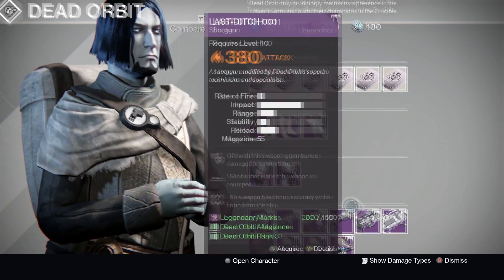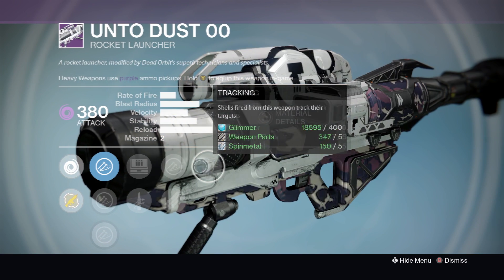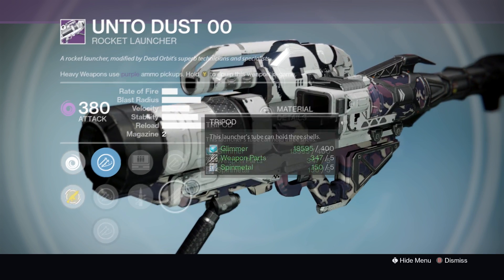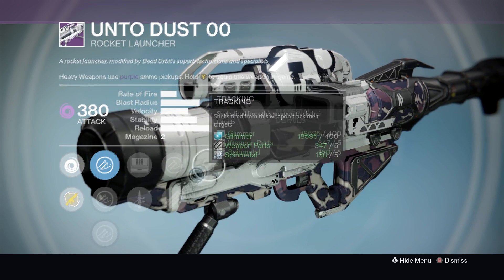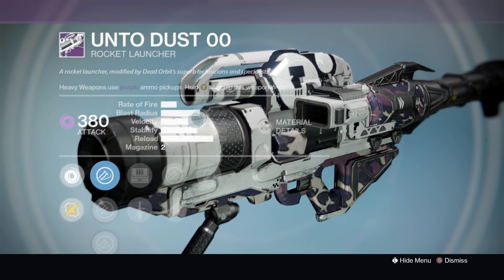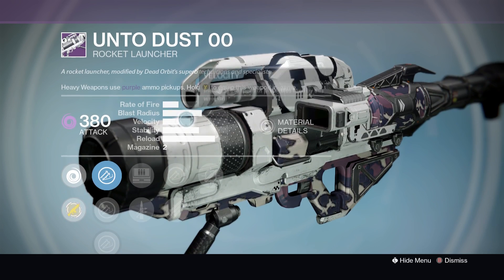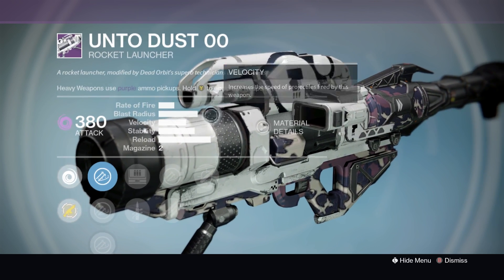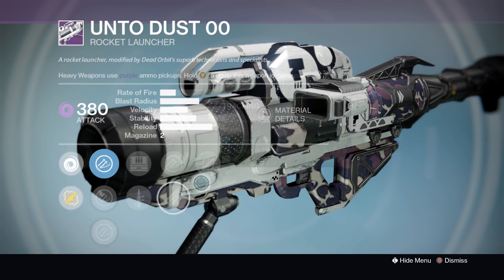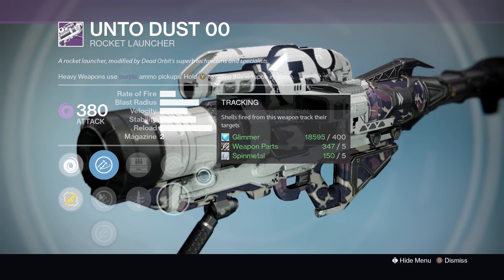Next we have a pretty decent rocket launcher. It has Tracking, Tripod, and Quick Draw, making it a pretty decent PVP and PVE rocket launcher. The only problem with Unto Dust is it is pretty weak in the damage department — the blast radius and velocity are way too low. So it's not a preferred rocket launcher, but the perks on it this week are definitely some nice ones.